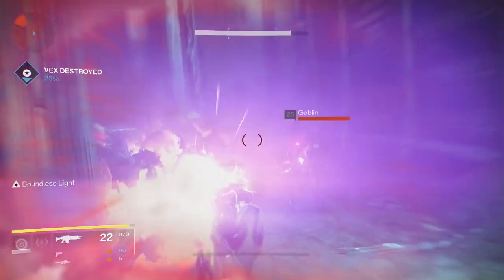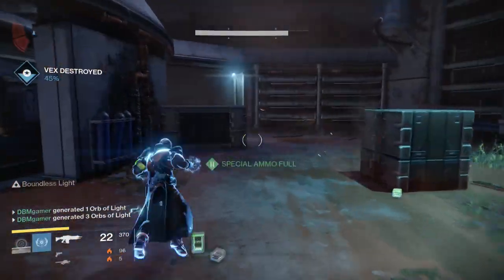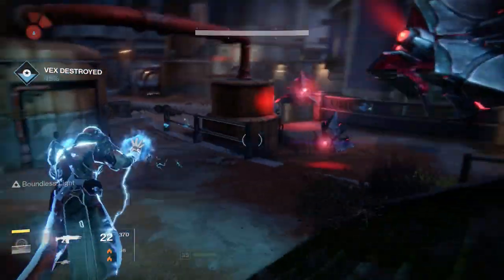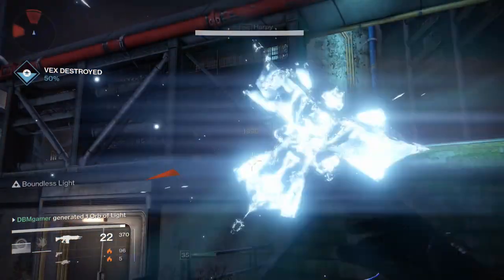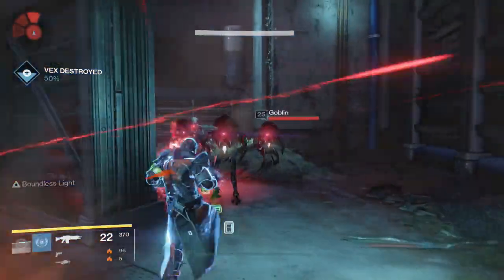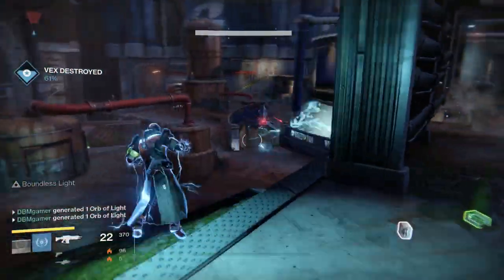Vanguard legendary armor will award you 220 light sometimes — simply dismantle them for the marks. Once you have around 75 marks, you can buy a piece of armor from them. You want to get your light up to about 260 so you can run the heroic strike playlist. Once you're there, you can really crank up the engram haul by using Xur's three coins. Bungie has said this raises the engram drop rate too much and they have plans to nerf it soon, so cash in while you can.